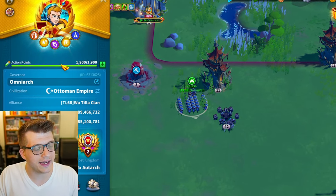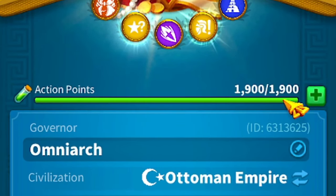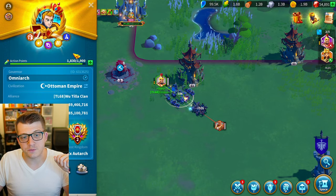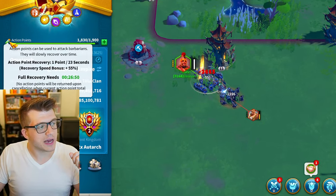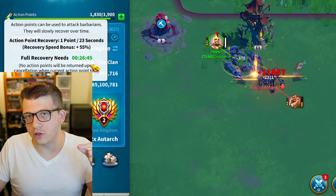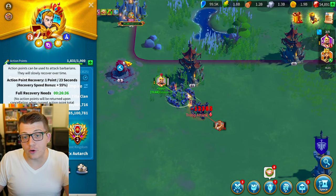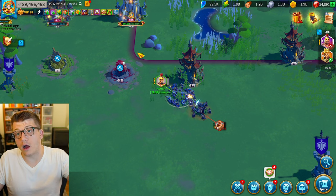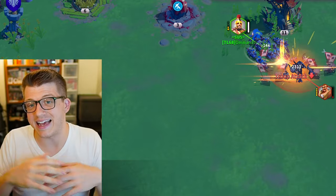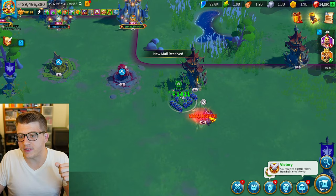There is a limit to how many barbarians you can kill throughout a day. In the top left corner your icon has a green bar — your action points. You should always be spending these down. When you attack a barbarian it spends action points, and they recover over time. What you want to do is spend down all your action points every day so that when you log off for work, school, or sleep, you're recovering those points, and then you come back and kill more barbarians.